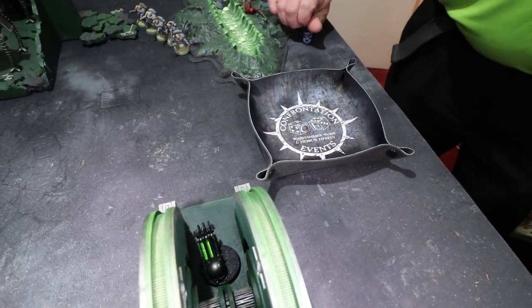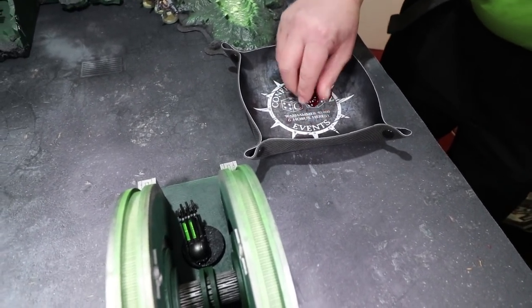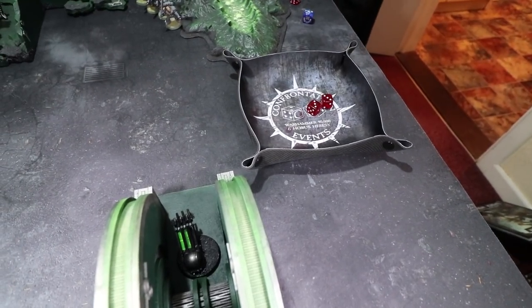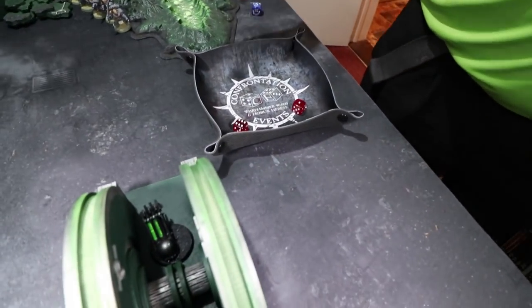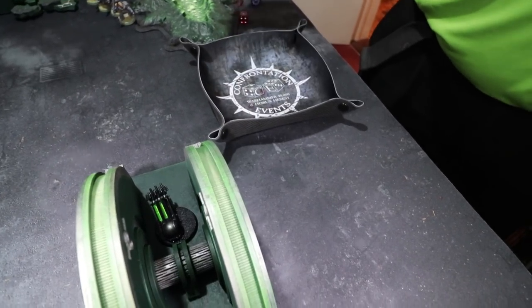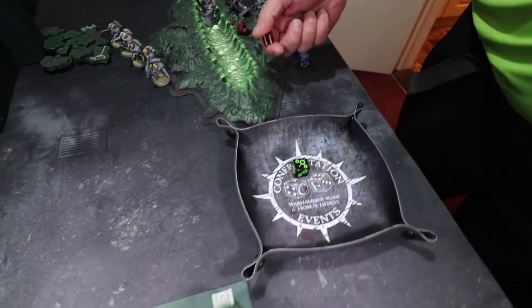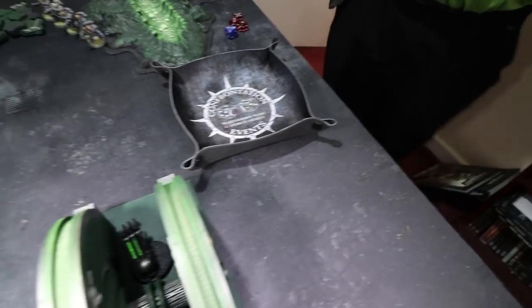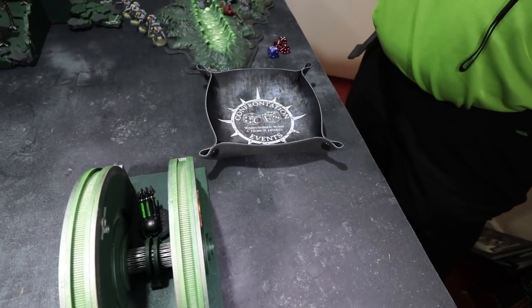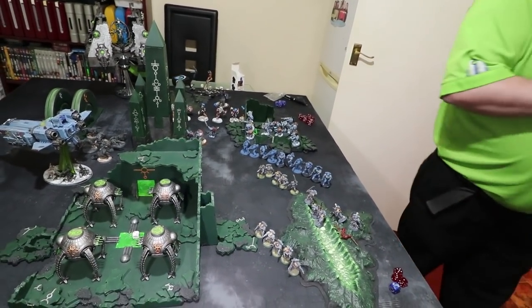Last Long Fangs squad: two Lascannons — one misses, checking if they're in range of Nihau — they are, so minus one to hit. One gets through and wounds. Minus four AP, four-plus invulnerable — not saved. Spending a command point to re-roll — fails. Plasma Cannon can't see its target, so that's that squad done. Total wounds on the vault after all the Long Fangs shooting: sixteen wounds dealt.